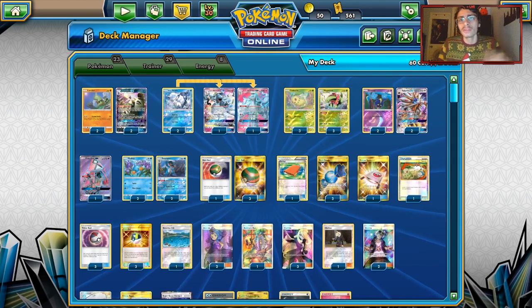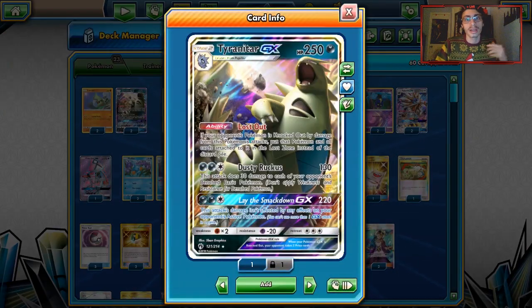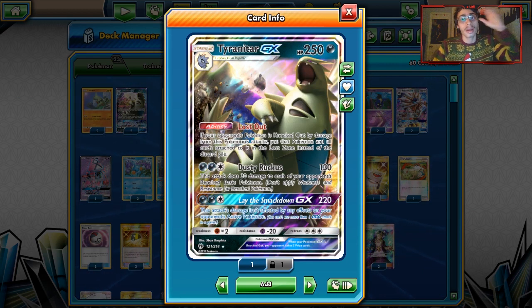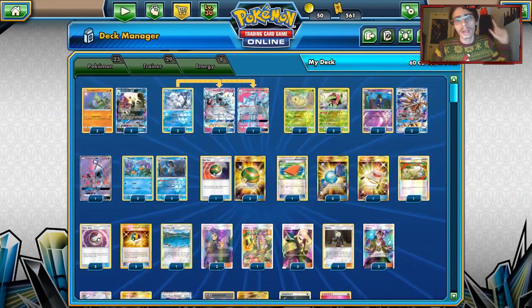We're going to leave it at two games. We showed off how insane this deck can be when you get a huge Tyranitar play — the threat of Ace Rola was also pretty good. Thanks for watching, leave a like if you enjoyed, and I'll see you guys later. Peace out.